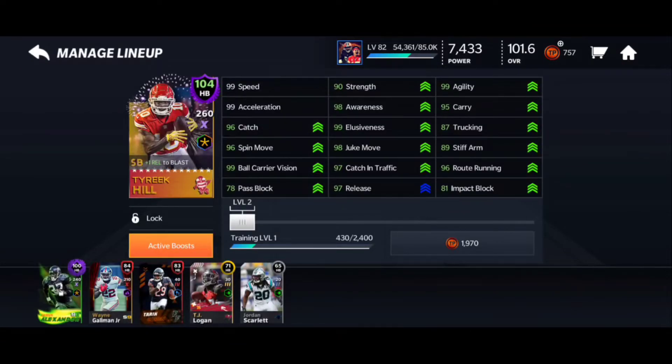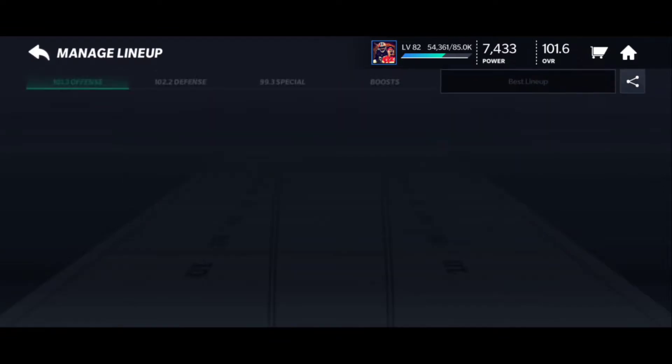Got him up to a 104 overall — with all the boosts, 99 speed, 99 acceleration, 98 awareness, 90 strength, 99 elusiveness, 98 juke move, 96 spin, 96 catch, 99 ball carrier vision, 97 release, 97 catching in traffic, 96 route running, 95 carry, 99 agility, 87 trucking, 89 stiff arm, 81 impact block.